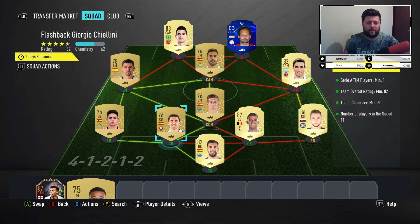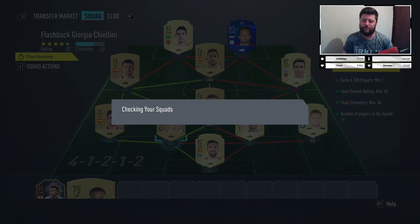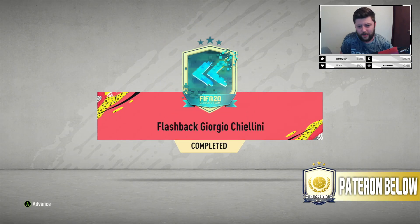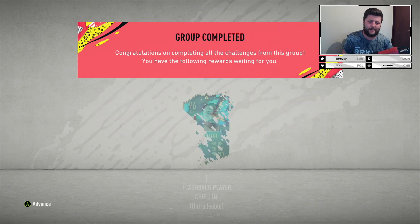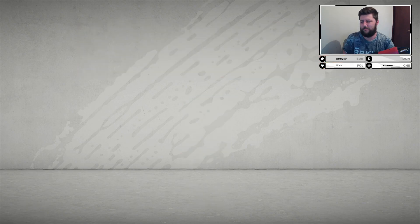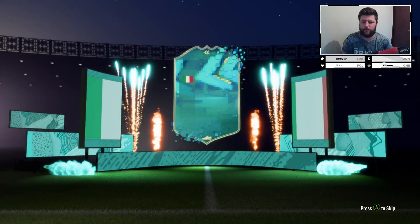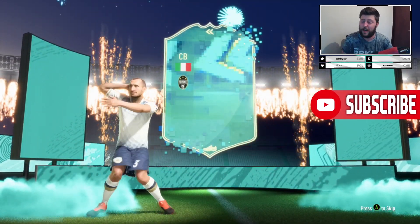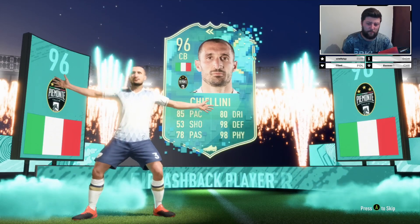Today we've got a Flashback Chiellini, and to say the least he's not very impressive. It is a very cheap SBC to do — 82 rated squad — and we've got him at a 96 rated card. It's not bad, it's a great fodder card if you're doing the 82-pluses, and eventually when you get bored of them this card is perfect for fodder. An 82-rated team literally costs absolutely nothing, so if you want a 96 guaranteed or you just want to keep putting him into the 82-plus, I don't blame you.